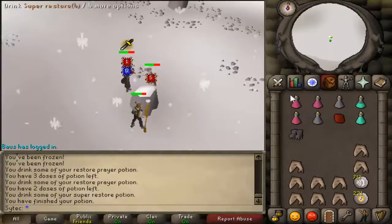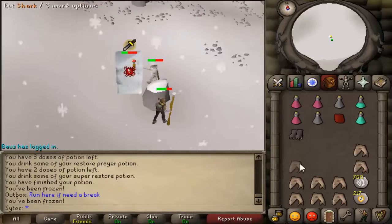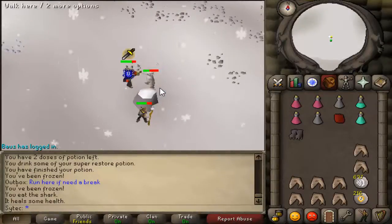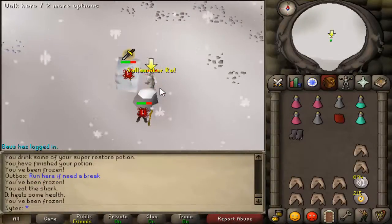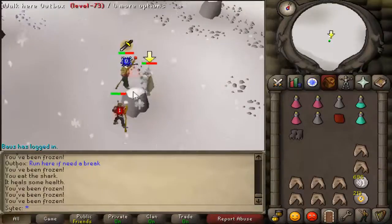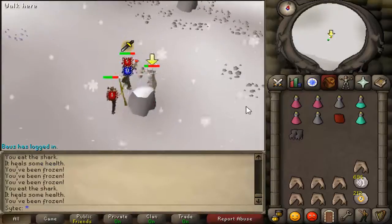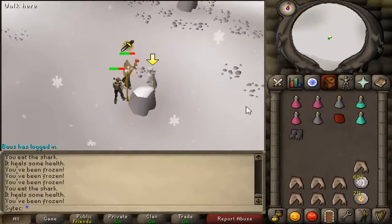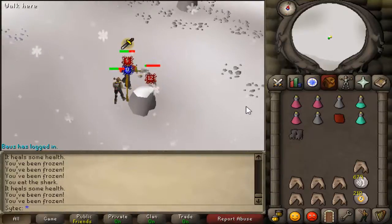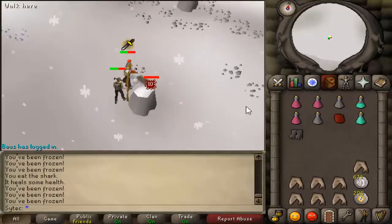Make sure you have your stats up so you can still use your spell. Here's a little tip — you could run to where the outbox is if you need a break. Try to get a little icy rock in between or close by so you can quickly run right there. You want to pray melee because he can hit pretty high. He's almost dead, so let's just keep going like this.